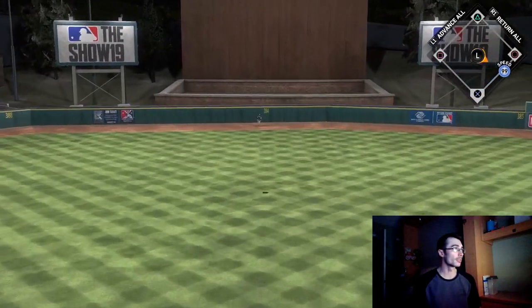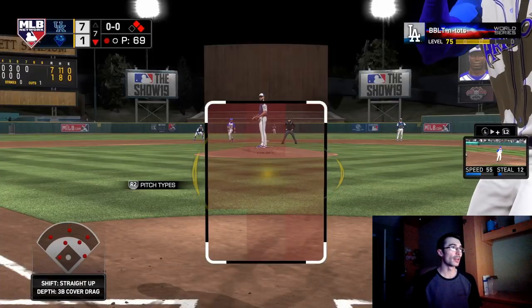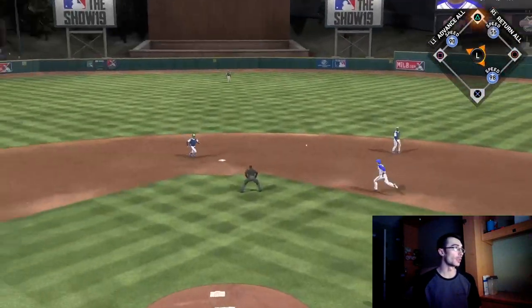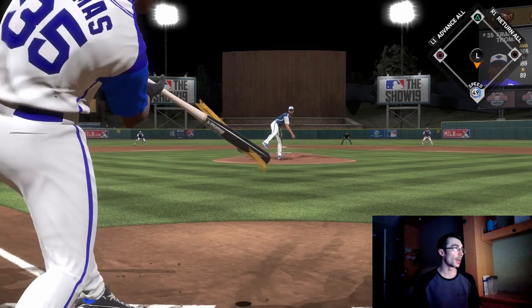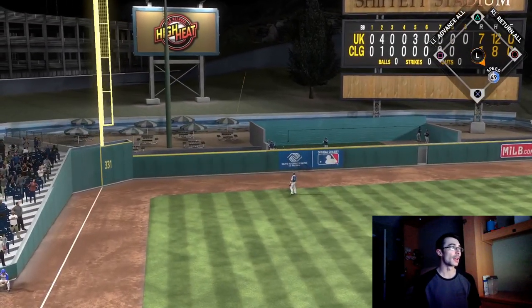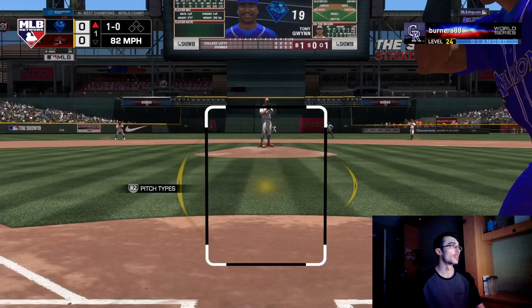Adam Dunn hits a three-run shot the very next inning. Ricky Henderson lined out to the warning track — more of a pop fly than a line drive. Later on, Kenny Lofton hits into a double play and I couldn't get anything going. Down 7-1, I'm still trying to make a comeback. Frank Thomas hits a no-doubter in the ninth, but Wainwright throws a complete game. I got outplayed — didn't pitch well, didn't hit well, lost 7-2.